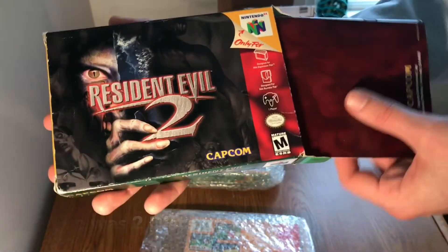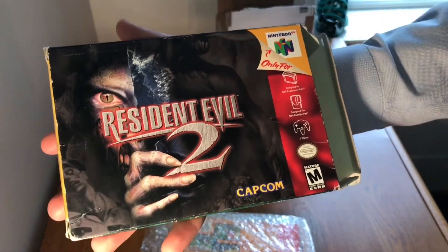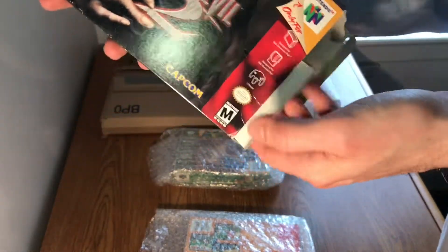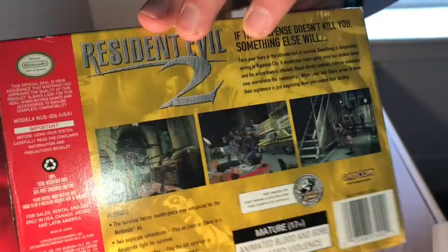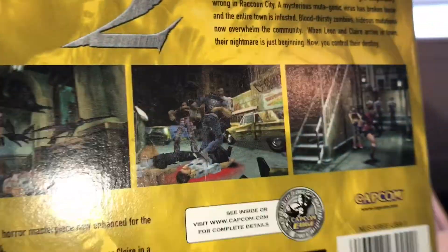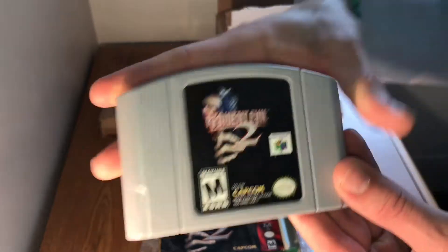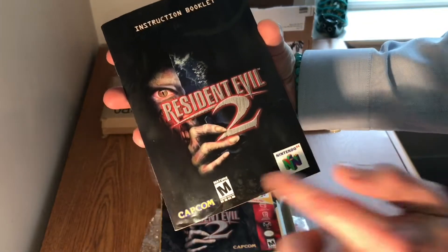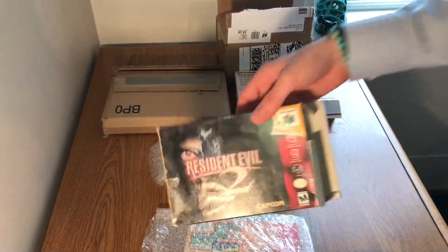Nintendo actually worked with Factor 5 — the company that made Star Wars Rogue Squadron — because they had such good compression technology. That allowed them to fit vocal audio, spoken dialogue, and tons of content. So Capcom worked with Factor 5 to port Resident Evil 2 to the N64. Everyone thought it was impossible but they did it. It's a complete port. The cartridge is in beautiful shape, and the manual is in awesome condition with the additional N64 paperwork.